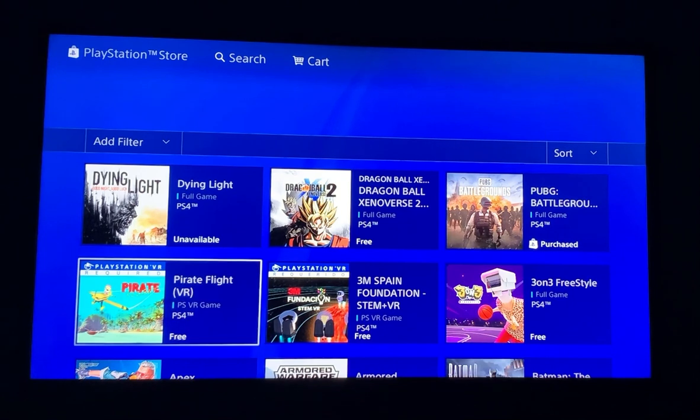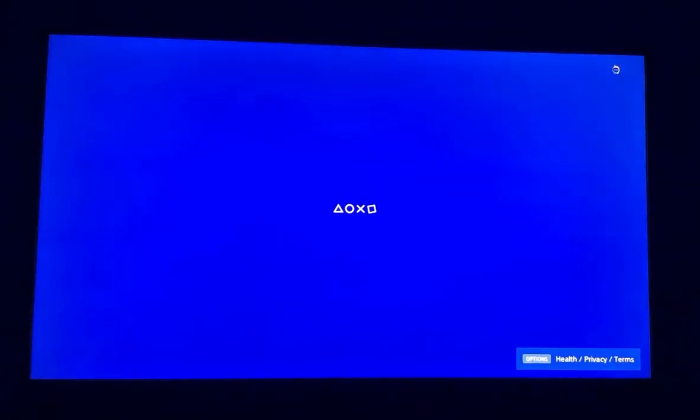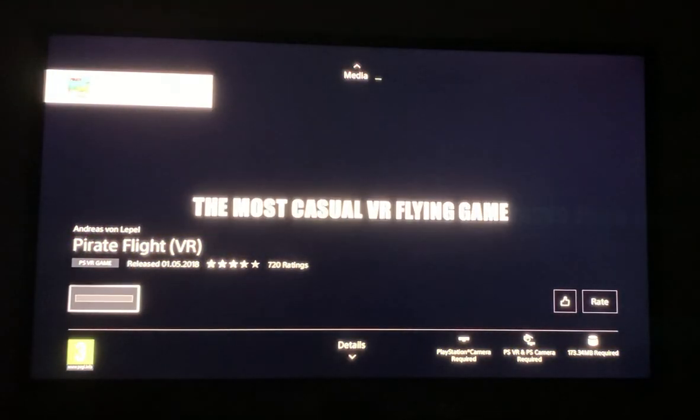Just press on whichever game you'd like to play — for example, this one here. Just press X now on the Download button, and it's getting downloaded. I'll navigate to Downloads.